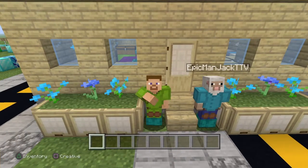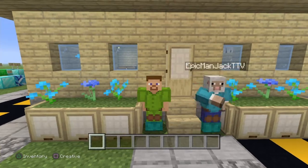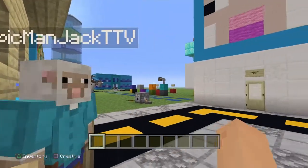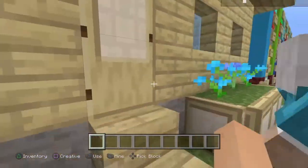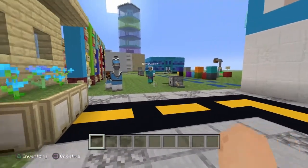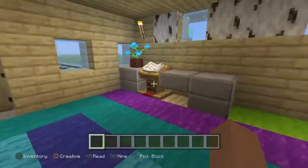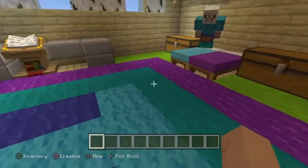Hey guys, welcome back to another Minecraft video. It's not a Monday or Saturday but I just felt like uploading today. Today I'm going to tour Jack's city world, which he has been working on for a few months. It was originally just supposed to be a football world but then it changed to a city. We'll get on to the football world in a minute. First, this is Jack's house - the first thing he built when he made the world.